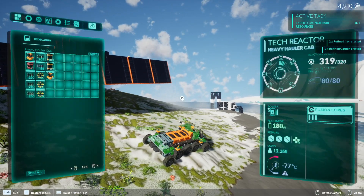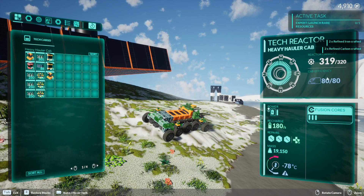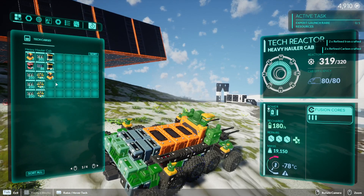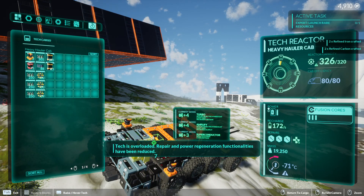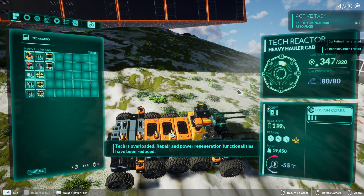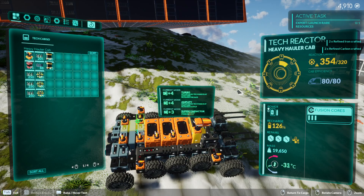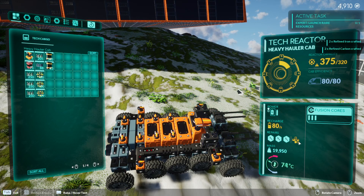The simple solution is to just overload your tech — overload your reactor — and then your tech will naturally heat up. I need eight more little lasers on there. It doesn't matter what you use as long as you're going overboard on your tech. I'll put four on each side.